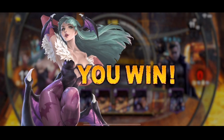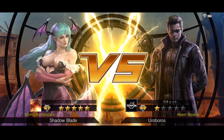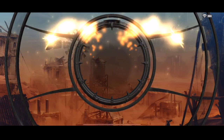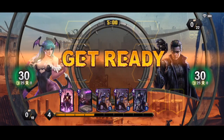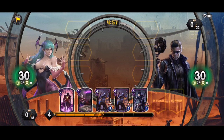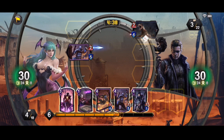Moving right along to the next duel. Yet another Wesker deck — as I say, loads of these decks around at the moment since the update. People have been bang on Weskers it seems, at the A ranks and the champion ranks — it's all about Wesker and Morrigan. I understand Morrigan. Still haven't cracked a really good Wesker deck yet with the new cards — keep plugging away.